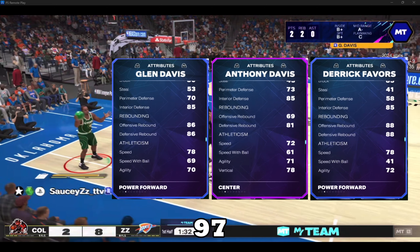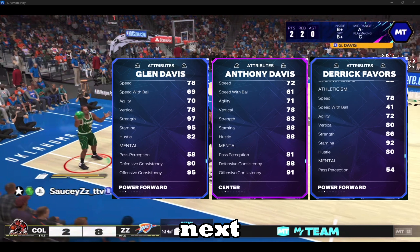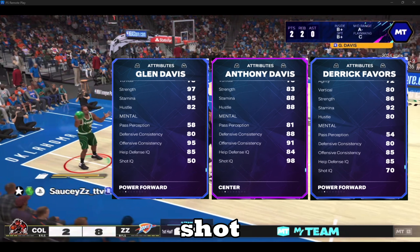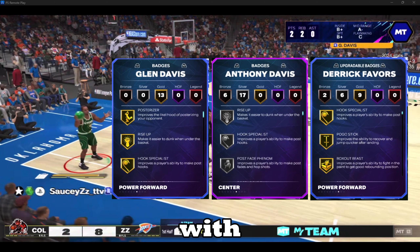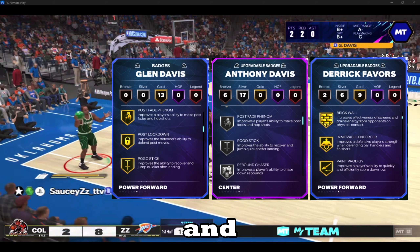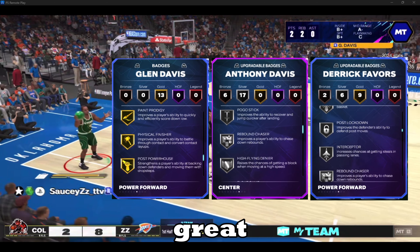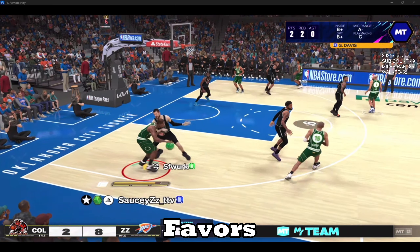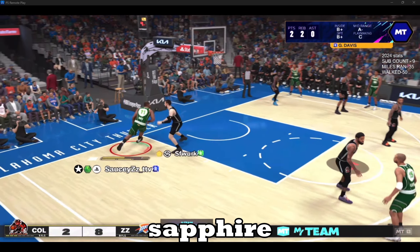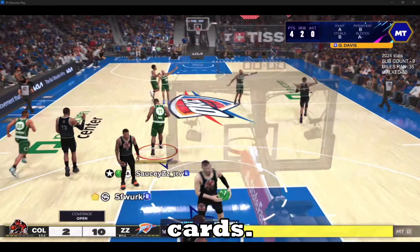As you can see, Glenn Davis is the best card out of these three. He can shoot, he can defend, he is 97 strength, and he has 78 speed. Derek Favors is the next best option — his jump shot is really good, he only has a 66 three-point rating which I don't have a problem hitting in the corner or on a pick-and-pop play. He also has 78 speed, good rebounding, great interior defense, and the badges that Glenn Davis and Derek Favors get as a sapphire are really good, which is why I recommend Gems of the Game cards.